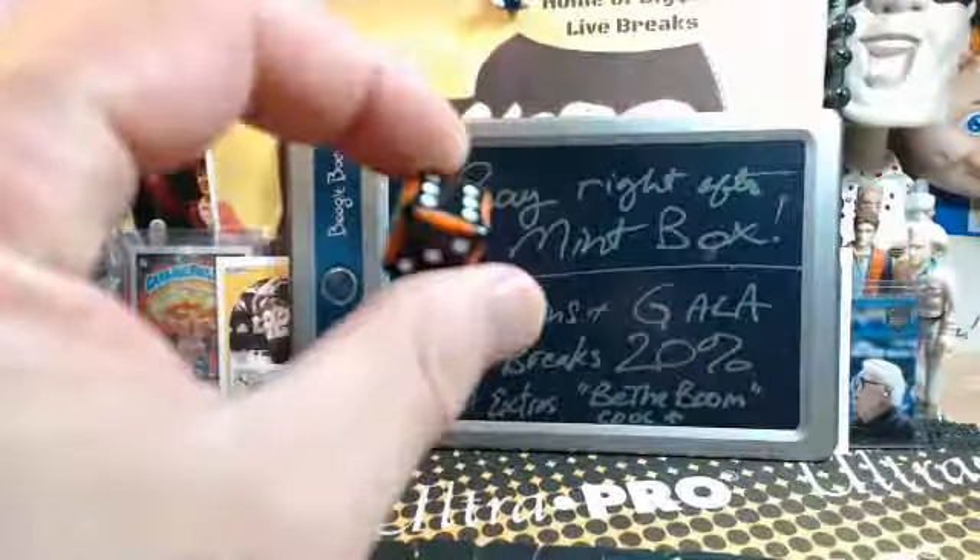Thank you so much. We're also gonna do a random for $25, and whenever I do the random we'll figure that out next. So I'm gonna process one quick box of mints for our guys random letter style, and then we're gonna jump into the eBay break right after. Give me about five minutes guys, we'll knock this out right here.